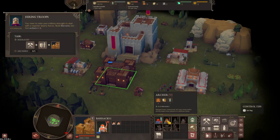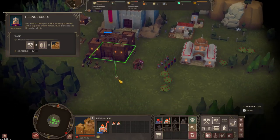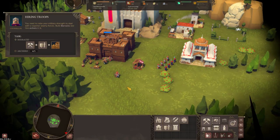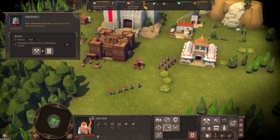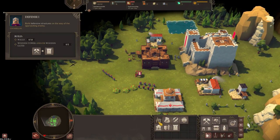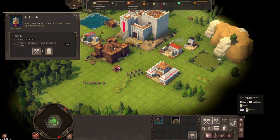The barracks is done. Click on it - archers cost three wood, one population, and one food. Let's build five of them: one, two, three, four, five. Here they are coming out the front. I think you can select a waypoint - if you've got it selected and right click, the new one should come out and go there. We need to build defensive structures so we need wood - one lumber mill just isn't enough, so I'm going to quickly build another lumber mill by these trees.